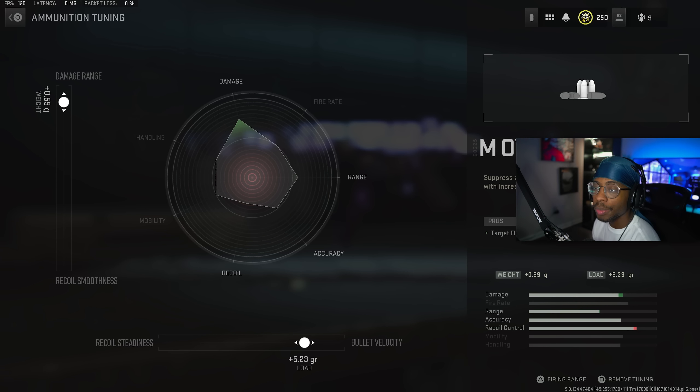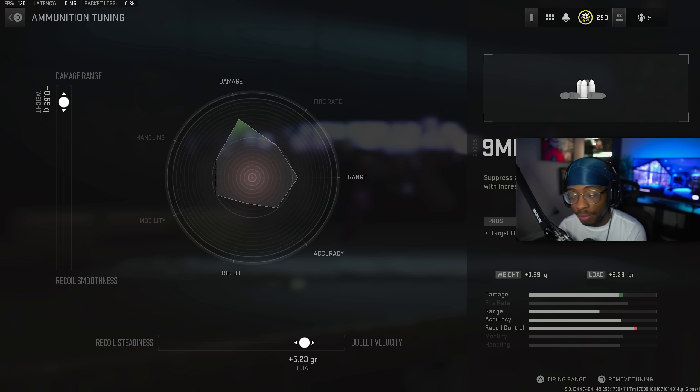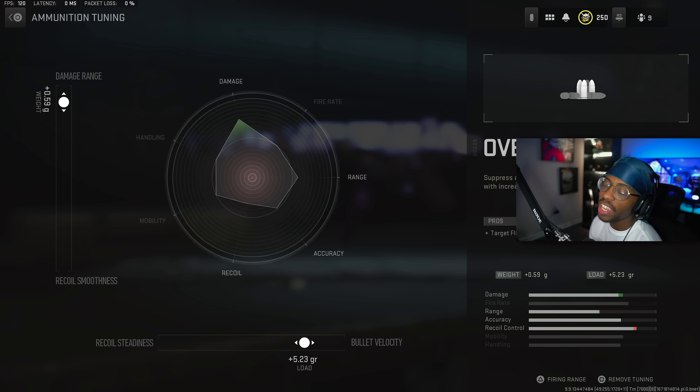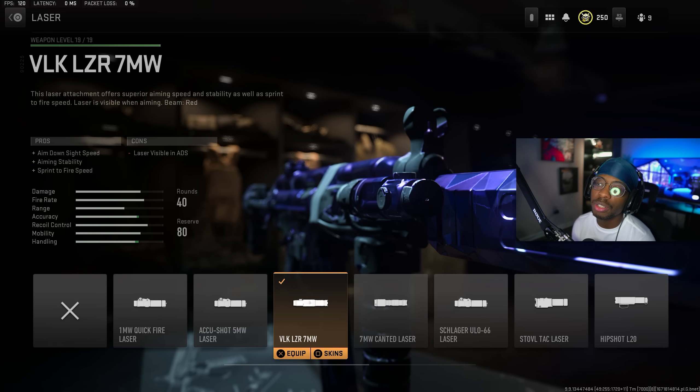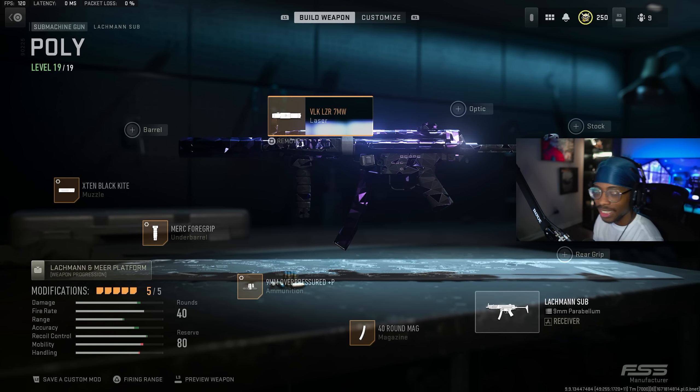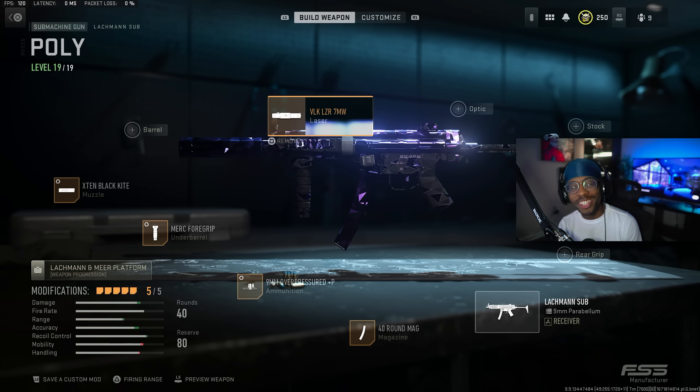For the tuning on the ammo, we have damage range up at plus 0.59 and bullet velocity to the right at plus 5.23. The very last attachment is the VLK LZR 7MW Laser, which gives your ADS speed — always key on an SMG — aiming stability, and sprint-to-fire speed. An absolute dominant class that you guys have to try. Go ahead and take a screenshot.